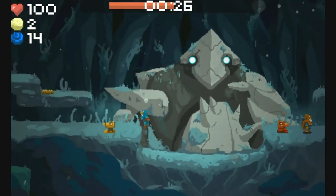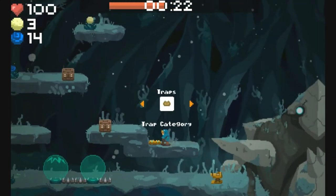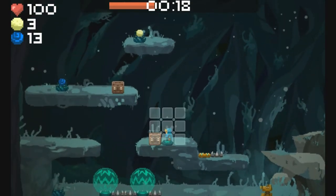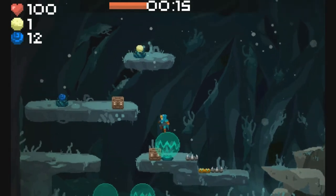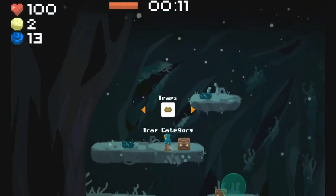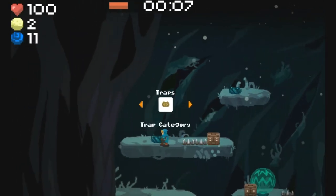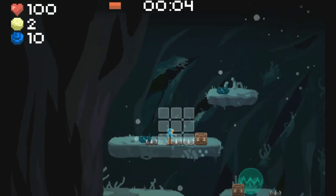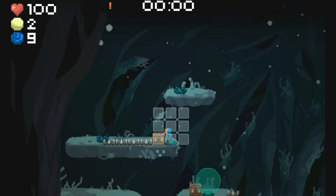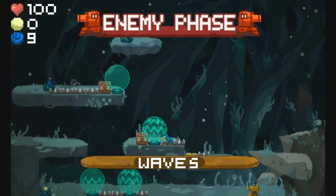You have to constantly restock resources. It's always a race against the clock, but that's what makes Aegis Defenders kind of unique — you mix the Mega Man and Super Metroid action with defense building, and then you've got the Metal Slug kind of shooting action. So it's a very nice mix of everything.